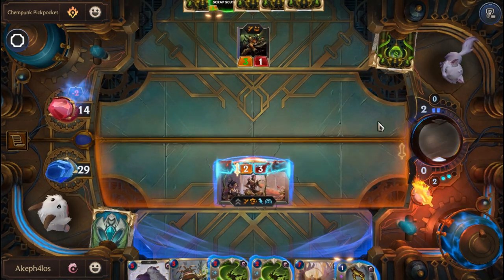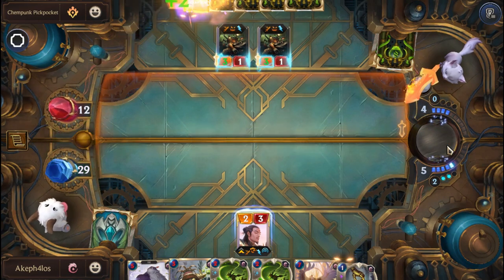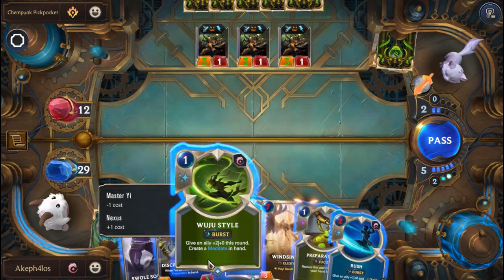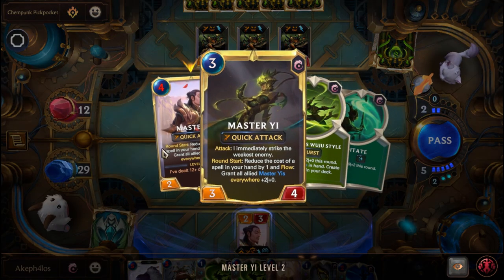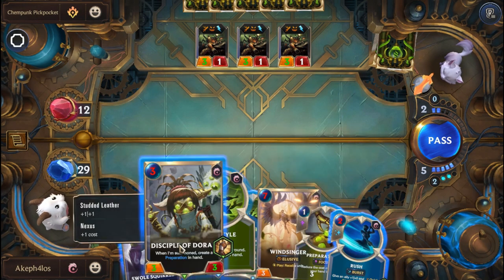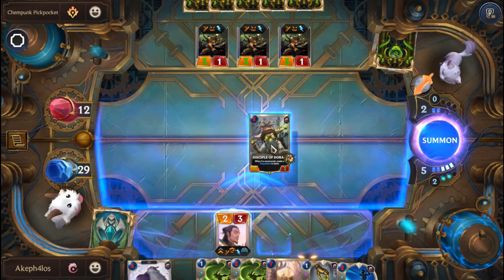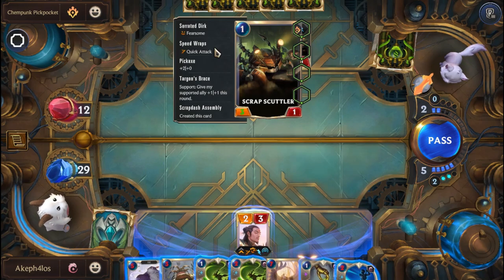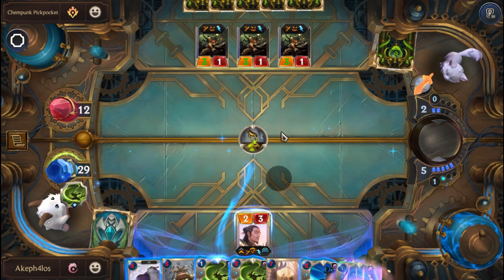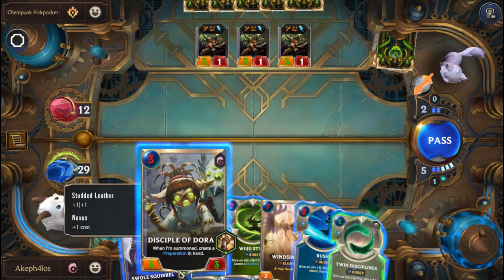This adventure could be problematic for Yi because he relies on spell chains. Round start reduces the cost of a spell in hand by 1. So we're not going to play the Swole Squirrel yet - let's drop the Disciple because we might need to block. Just to be safe, let's go Preparation first to reduce Wuju Style to 1 cost, then put on Disciple of Doron so we have burst spells available.